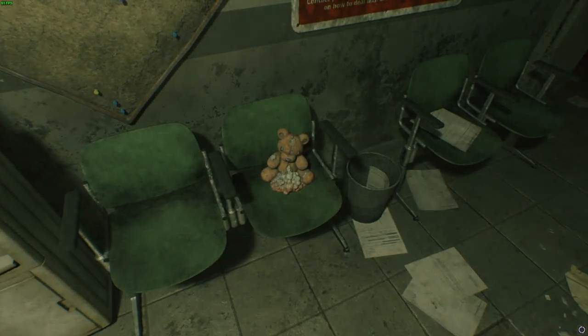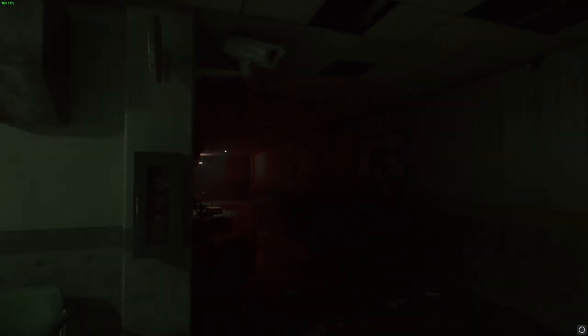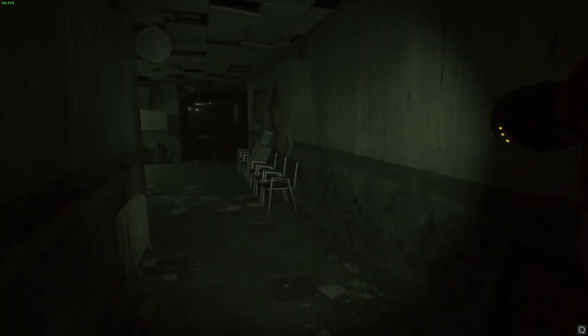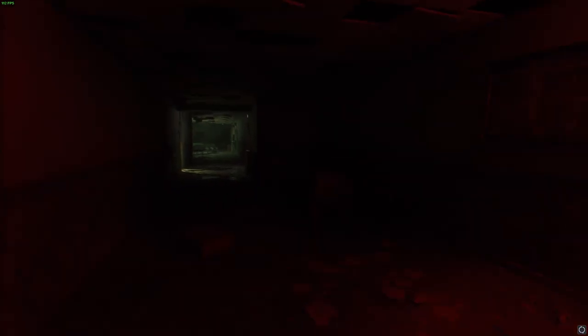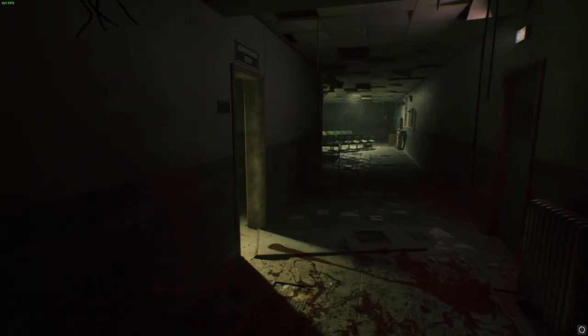Does the teddy bear have anything for us? He's mouldy, got his stuffing ripped out — poor teddy. That doesn't look good — it looks like it came straight out of Silent Hill. These torch batteries are not going to be lasting at all. 'There is nothing for you here.' Well, I'll be the judge of that. What would be nice would be like a map or something. I'm guessing we're going to have some gribbly bastard jump out on us.